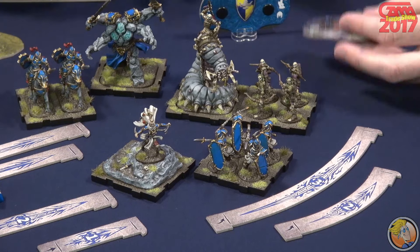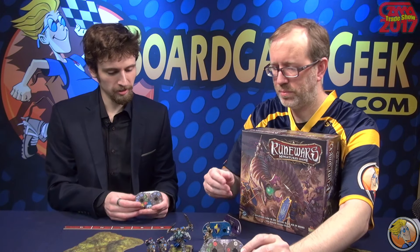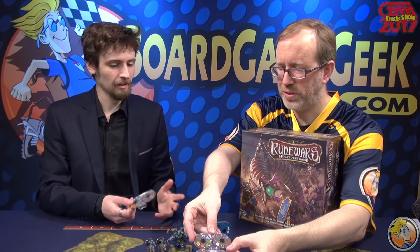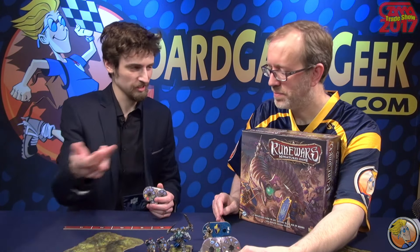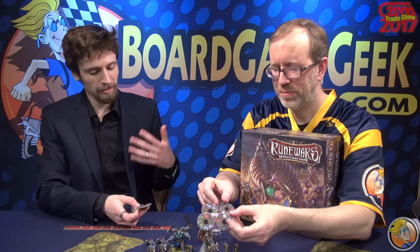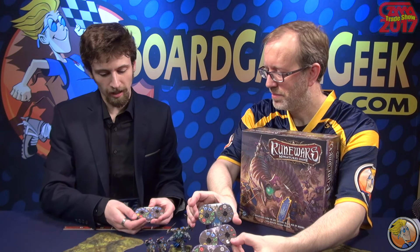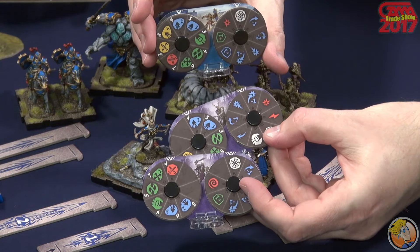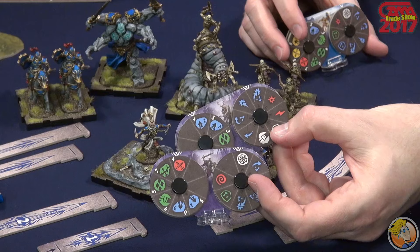These are the command tools — these are how you choose what your units are going to do. The dial on the left is the action dial, and that selects what you want your unit to do. These are different for every unit, because every unit behaves differently — commanding cavalry is very different from skeleton archers, and so on. The dial on the right is a modifier dial that allows you to tweak your action, whether that's inflicting more damage, raising your defense, or turning a march into a charge. Every action has a white number, which is its initiative. If I have an initiative four action, we'll do everyone's ones, twos, and threes before we get to the fours, then this will resolve, and then we do the fives, sixes, sevens, and so on.